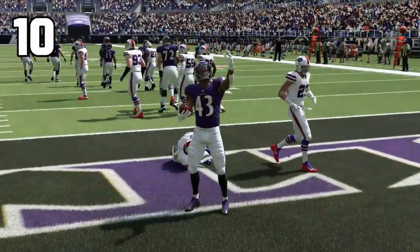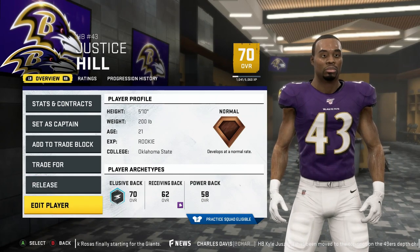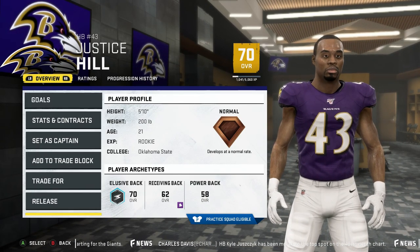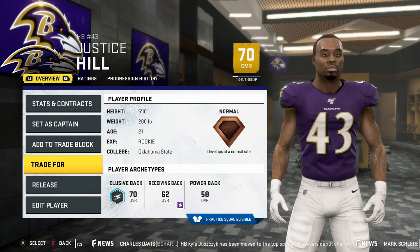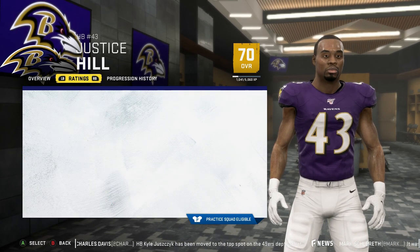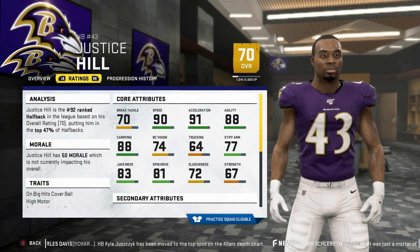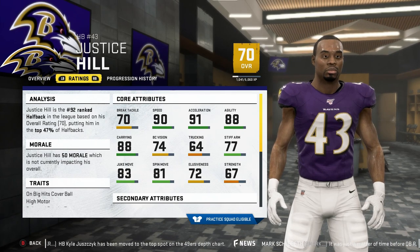Coming in at number 10 is Justice Hill. The 21 year old rookie gives you decent speed at 90 along with 91 acceleration and 88 agility. His go-to move in the beginning is going to be the spin or juke move, so getting him in the open field will be ideal as running up the middle will bring less than optimal results. He's kind of an injury risk though, which could ruin any rookie of the year dreams you have for him, so be smart about taking on too many linebackers.